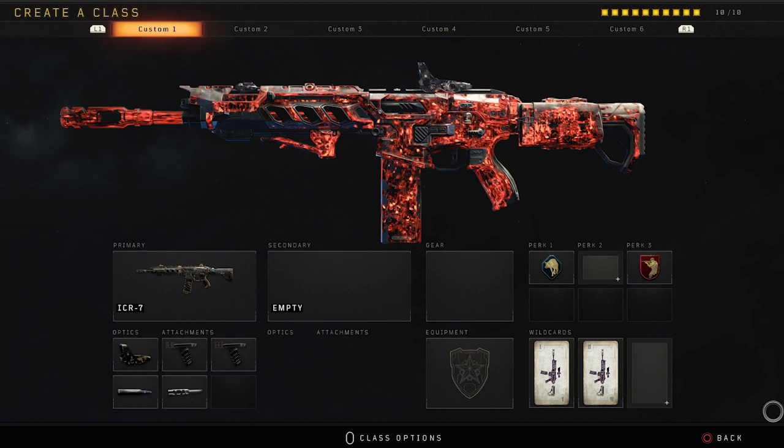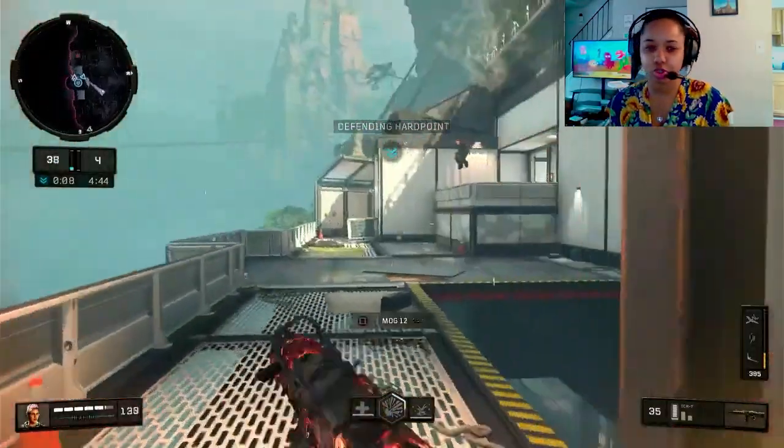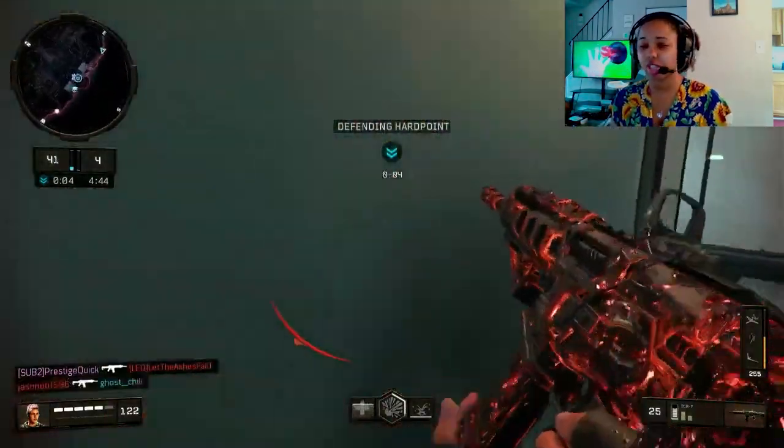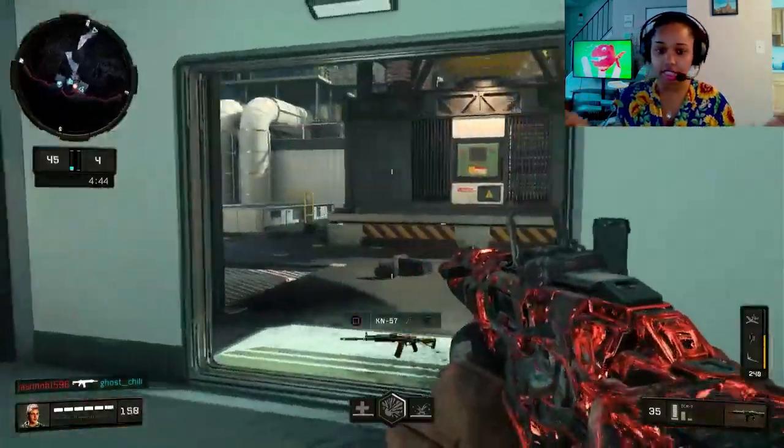You might want to take a picture or a screenshot. For our optic we have the Recon optic. Attachments are Grip 1 and 2, FMJ, and Long Barrel. For perks I use Scavenger and Ghost — feel free to put whatever perks you want, this is just what I use to run this loadout.